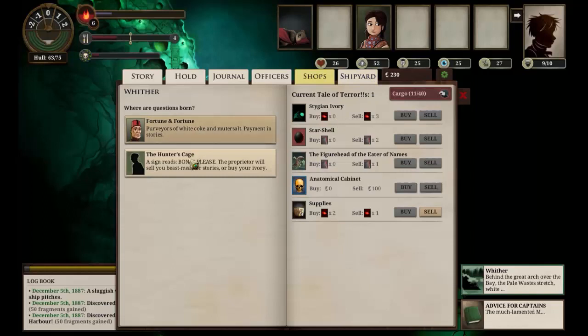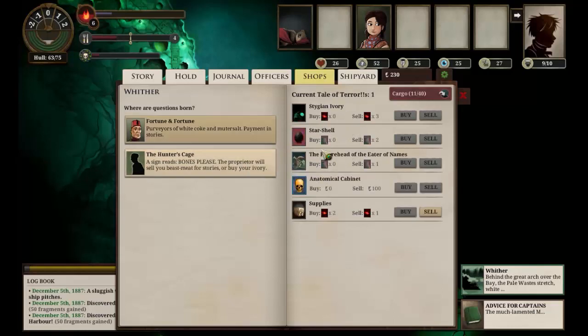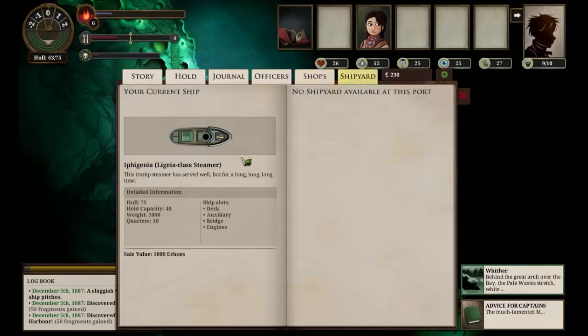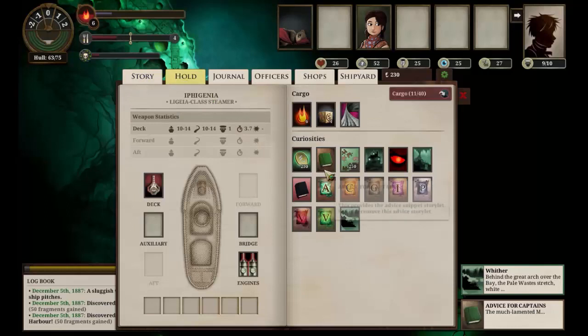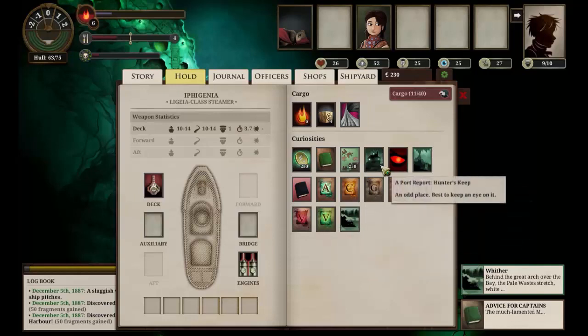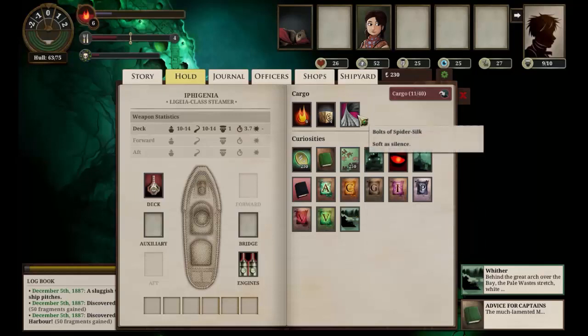Wherever one of those may be. So we now have an additional goal - we need to find a Z-story. That will allow us to get some mutter salt which will get us a step closer to finding the bones of our father. Is there anything in the shipyard? Only what we've already got. We've got a port report at Hunter's Keep, a port report at Vendorbyte, a port report at Wither - that is going to give us a decent amount of money when we get in.